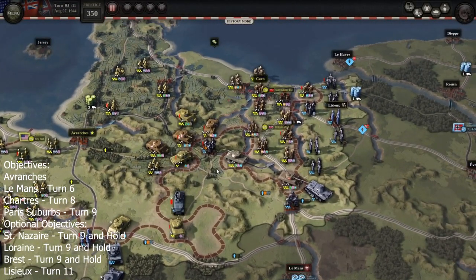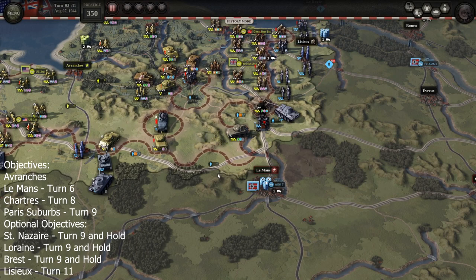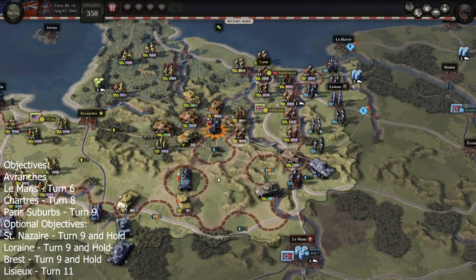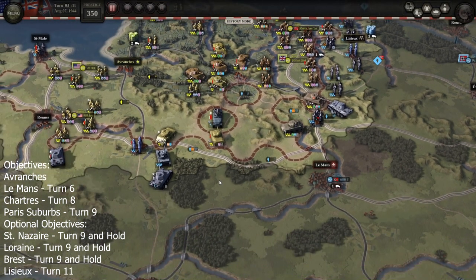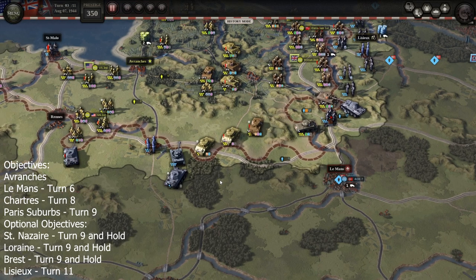It's turn three now. Between turns three and four you should control the entire railway. If you don't, you're going to be in trouble. By the end of turn four you should absolutely control it — otherwise you most likely won't get the bonus objectives in time.